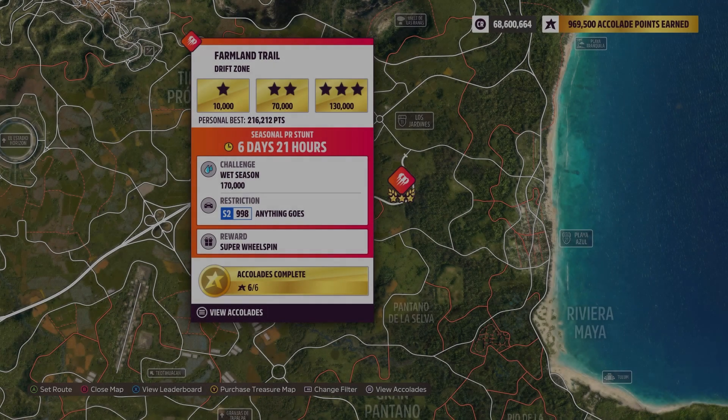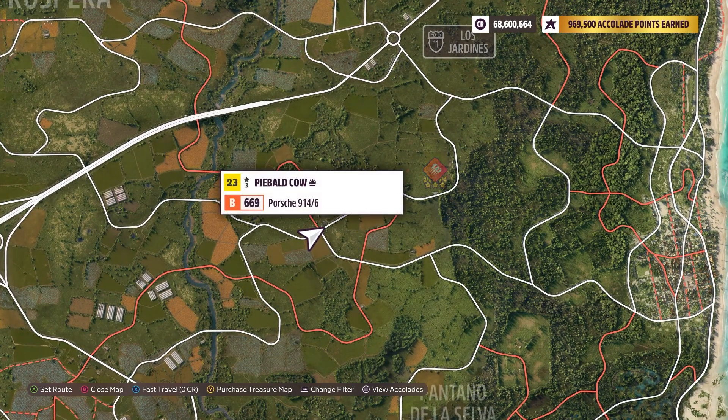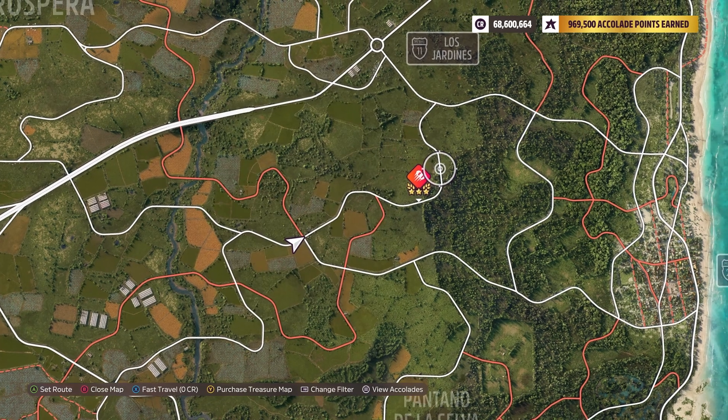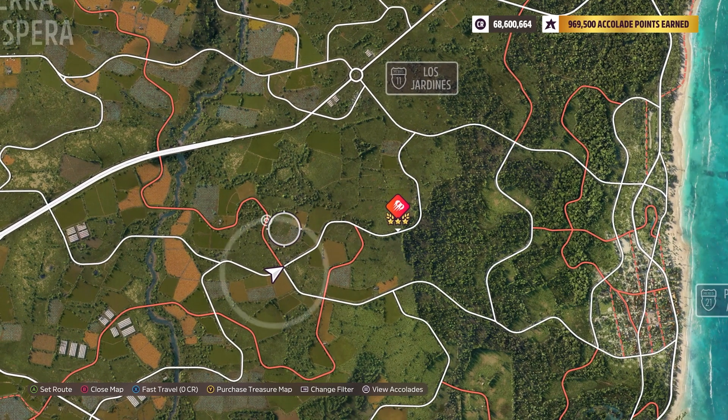Hey y'all, this is Farmland Trail Drift Zone. The weekly challenge is 170,000 points using an S2 998 - anything goes. This drift zone is a long one - it's this whole entire stretch and you end over here at the end. It's a big honking one. There are lots of points but you have a long ways to go with lots of curves.